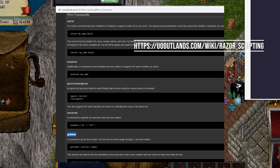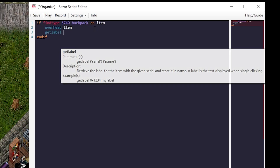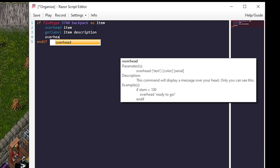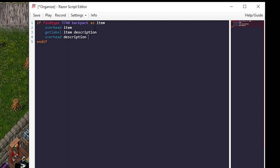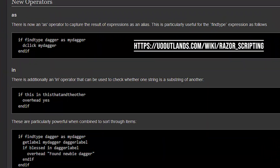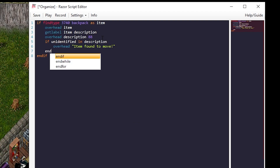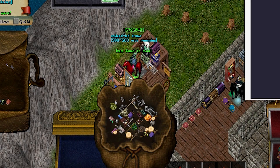Now that we have that ID, we'll use another new command called get label. We set type get label item description, then overhead description with a color of 88 blue. If we save and play, we can see it says 'unidentified drum.' The next thing we can do is check if the item description contains 'unidentified' using another new operator on Outlands called 'in'. So we say: if unidentified in description overhead item found to move and if.